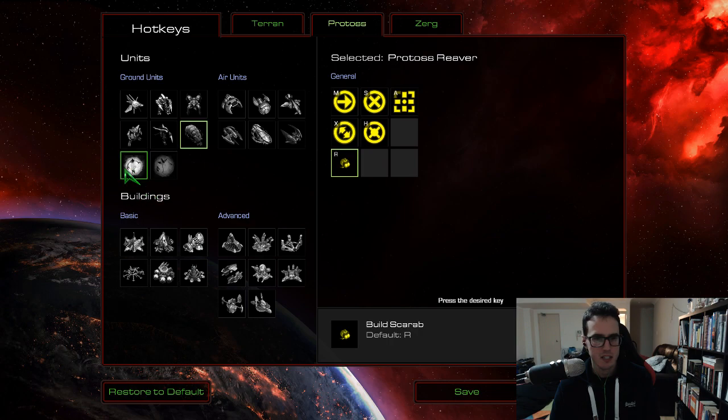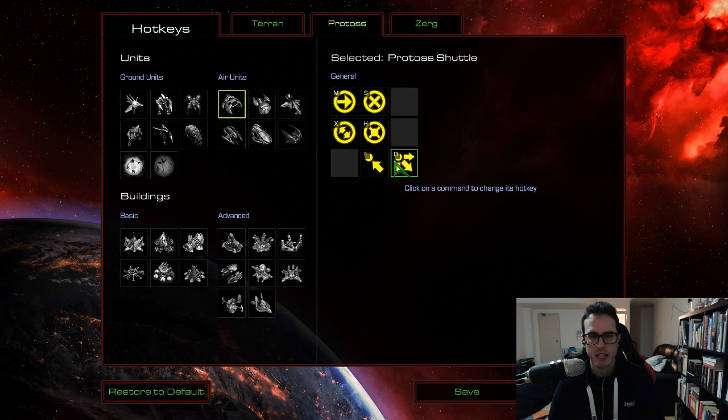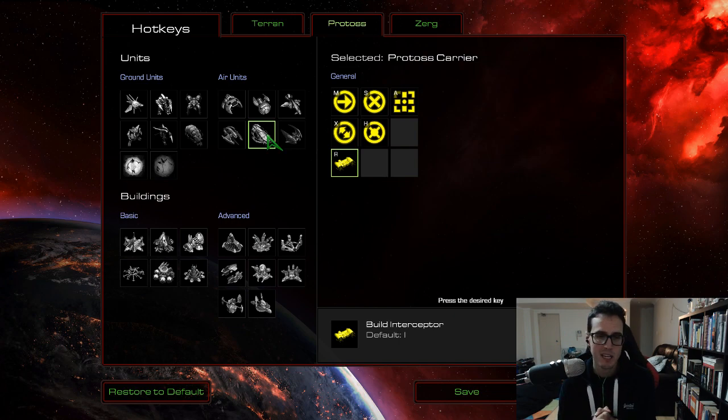Reaver — nothing changed. Dark Archon spells are all pretty easy to reach at F, C, and E, so didn't bother. For the shuttle, Unload I've changed to D — U was just terrible to reach. And Load I've changed to E. Not sure if you need to use Load for micro the same way you do in StarCraft 2, but since you've got all the hotkeys to choose from, I figured why not make it accessible. Build Interceptors was on I for carriers, so I made that R. Stasis Field on the Arbiter I changed from T to F to make it a little bit easier to cast.